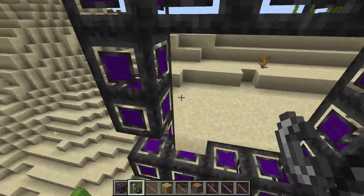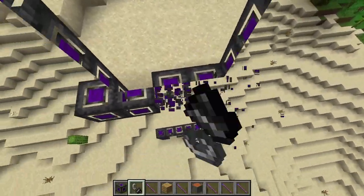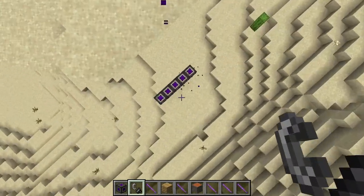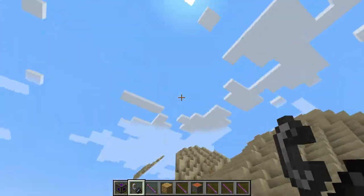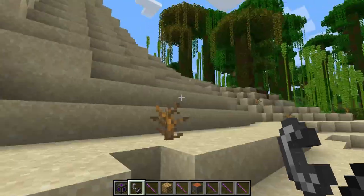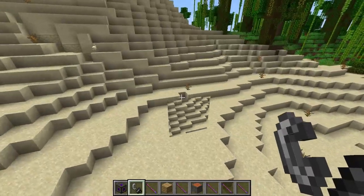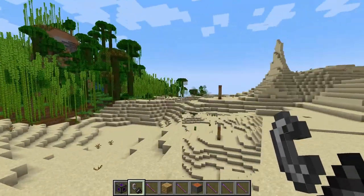Oh, I think it worked! This is dope. So we're just going to remove all these blocks here. It appears that this puts you higher up in the air. That's actually really awesome. I could just jump through here and I'm super high up. That's awesome — I didn't think it would work, but it actually did.